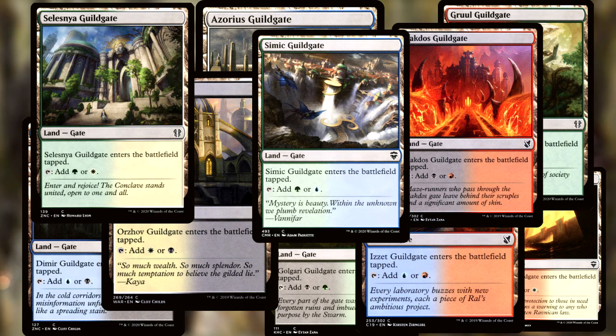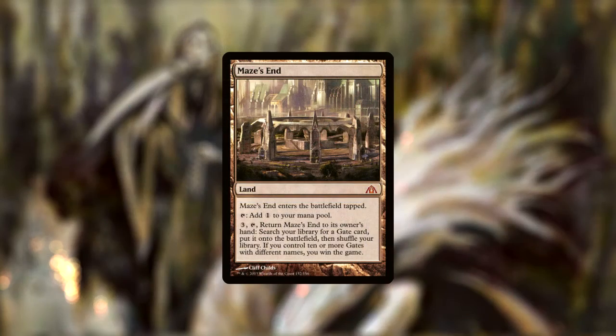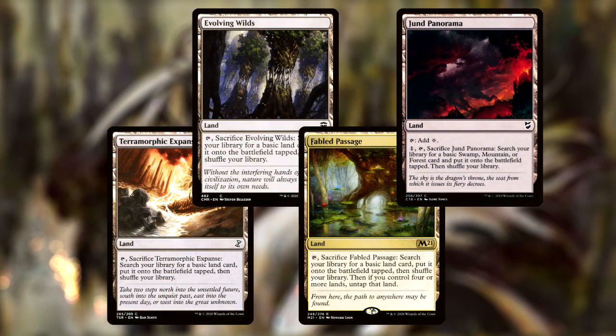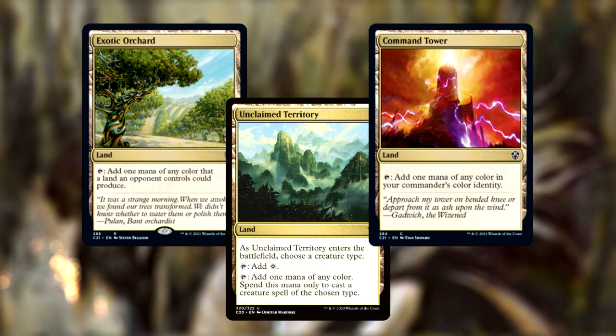For the land base in this deck, I run all 11 gates — one for each of the two-colored guilds — as well as a Gateway Plaza. This is because we also run Maze's End as an alternate win condition, because I'm a sucker for alternate win conditions. We also run all five Vivid Lands, since we need to make sure that we can always hit our colors. Terramorphic Expanse, Evolving Wilds, Fabled Passage, and Jund Panorama can fetch most of our basics to fix our mana. Exotic Orchard, Unclaimed Territory, and Command Tower can almost always tap for all of our colors — the almost coming from Exotic Orchard, which can only tap based on whatever colors our opponents could produce.